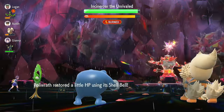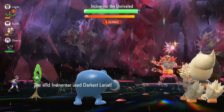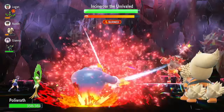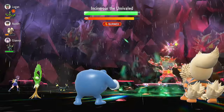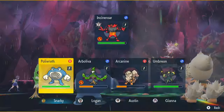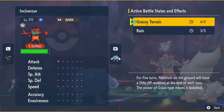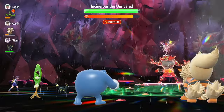You check the Taunt by pressing Y. We resist this. And as you can see, with Incineroar being burned its physical attack is cut in half. So we press Y and go up to Incineroar — it's not taunted anymore, so now I need to Taunt it. And then I'm going to Belly Drum.